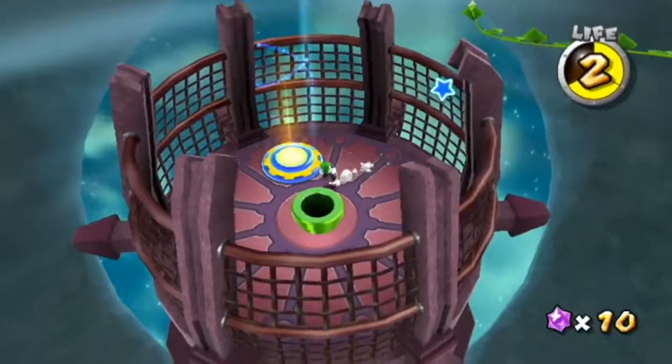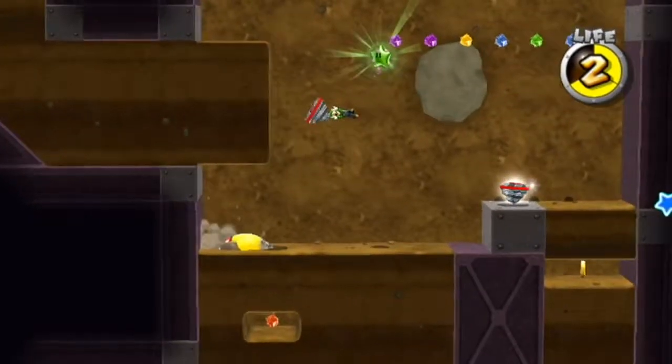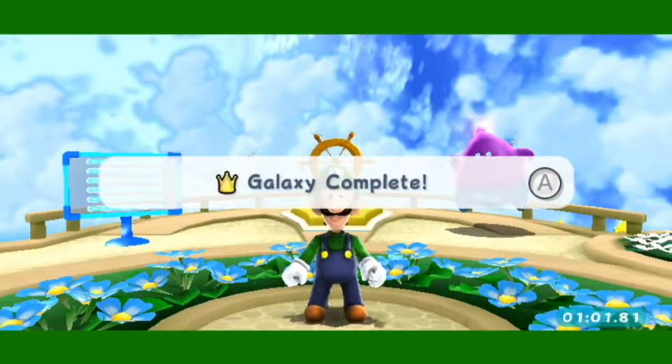Star number three. Once you get to this area you're going to want to grab yourself a drill. Drill until you get to this area and then lose your drill so you can wall jump and get the star, and there you go. Spin Dig Galaxy complete.